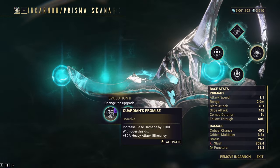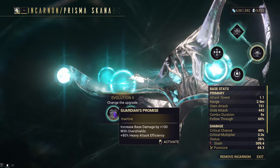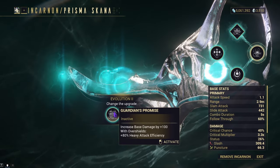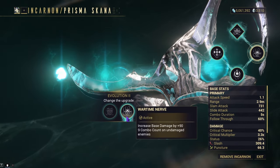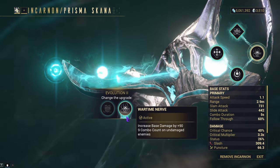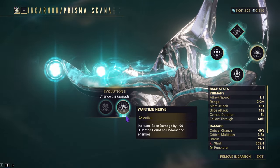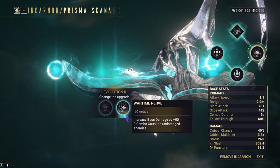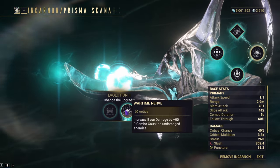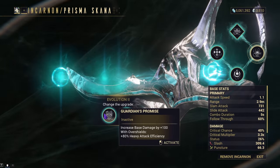Next up, Evolution 2 — you get Guardian's Promise and Wartime Nerve. Guardian's Promise will give you 100 base damage increase and plus 80% heavy attack efficiency whenever you have overshields. Wartime Nerve will increase your base damage by 90, but it will give you 9 combo count on undamaged enemies, since most of the time when using this weapon you should be hitting enemies that are either not damaged or just freshly walking towards you. So you should be able to get a free skyrocket in your combo count to instantly get the Incarnon. But if you wish, you can also use Guardian's Promise.